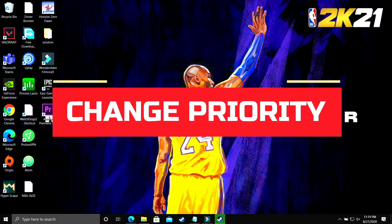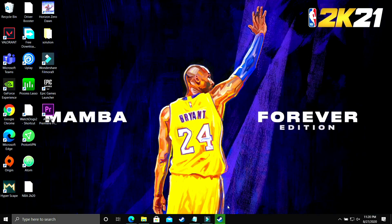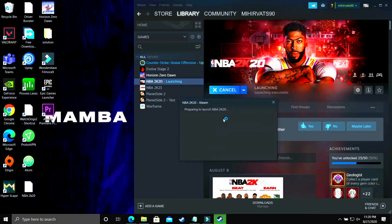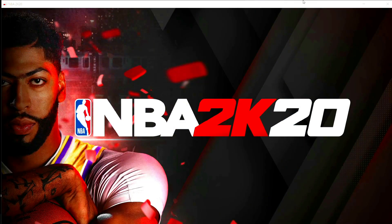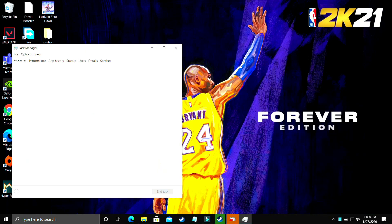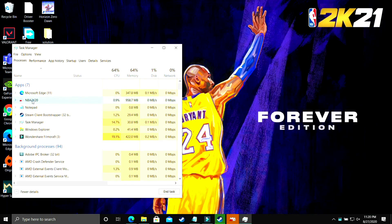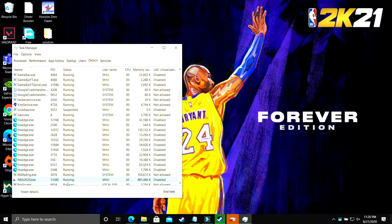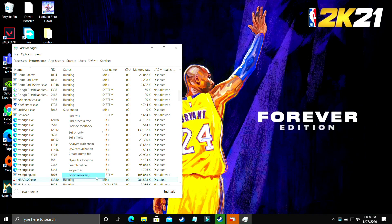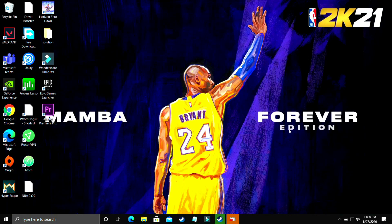In this step, we'll be changing the priority of your game. Since I don't have Destiny 2 on this PC, I'll show you with NBA 2K20 as an example. Run your game with whichever launcher you use — Steam, Origin, or any other — and then minimize it. Press Windows+D or Alt+Tab to minimize. Then right-click your taskbar, open Task Manager, select your game's process, go to Details, right-click the .exe file, and set its priority to High. This puts maximum PC power into running the game and you will see a significant boost.